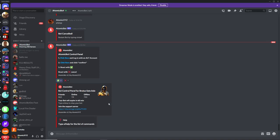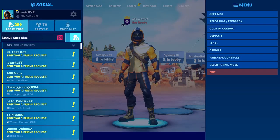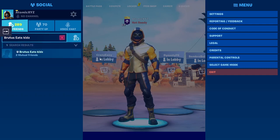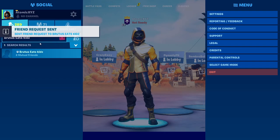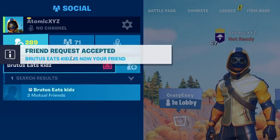Next, go onto your console, mobile device, or PC — whatever you're playing Fortnite on — and friend the alt account. My alt account is called 'brutus eats kids', so I'm going to friend this account by going to Fortnite, going to 'Add Friends', and typing in the name. This works on consoles as well. Click on 'Add Friend' and it will automatically send a friend request back to you and accept your friend request.